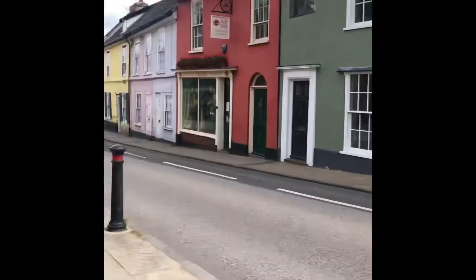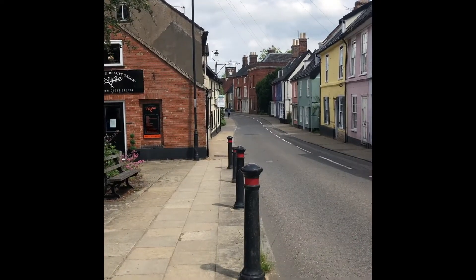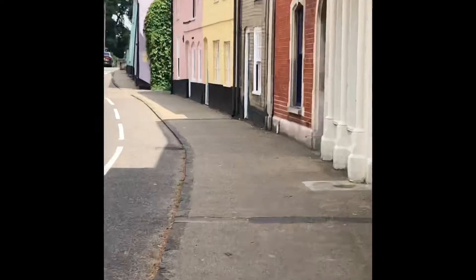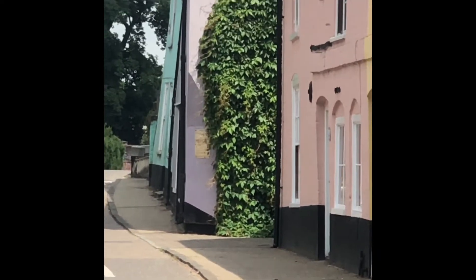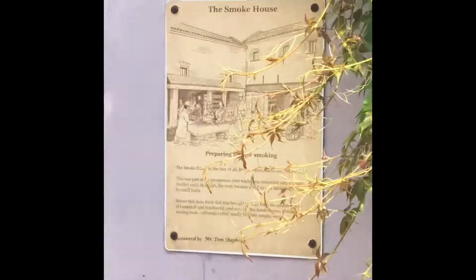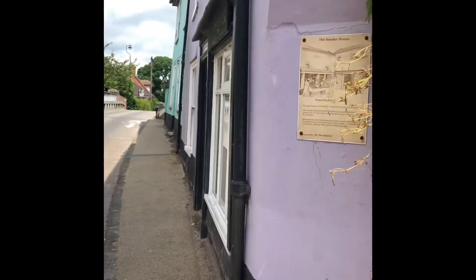Once you've finished here, carry on down Bridge Street to the red house at the bottom. The very next broadsheet is on that purple house called the Smoke House. This is a very interesting broadsheet as well. Please be aware this is a private residence, so please do not look across walls and windows.